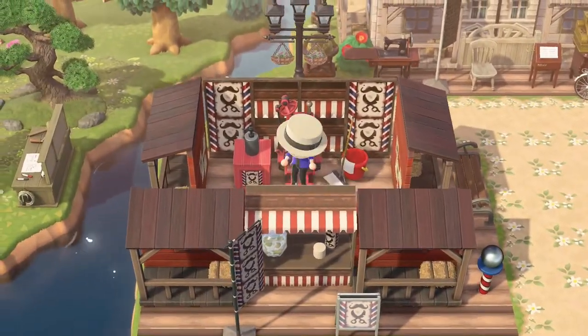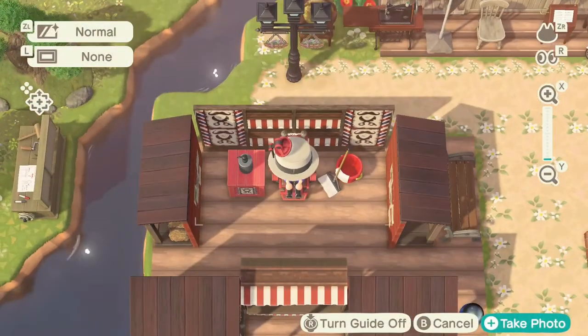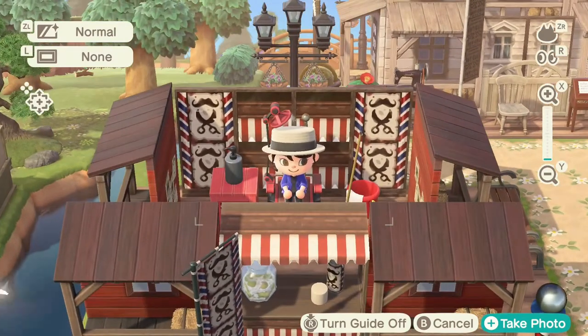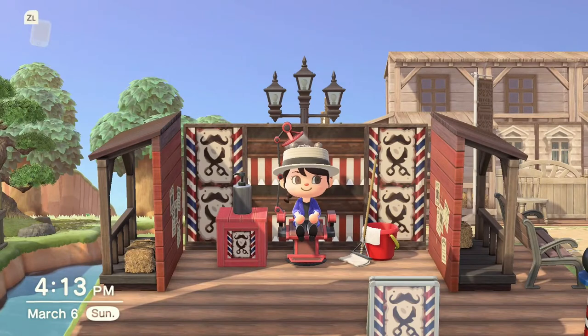Come inside here so you can get a little bit better look. I'll get the camera out so you can see the overhead view, just to get an idea of placement for the storefronts and all the little items. It's a very simple build, but I really like how it came together. I'm a huge fan of reusing some of the custom design codes — I was really excited to be able to use this banner again and just sort of move everything around.